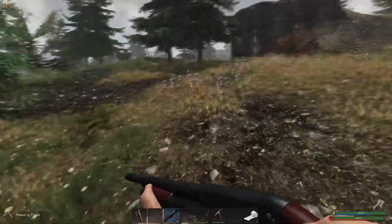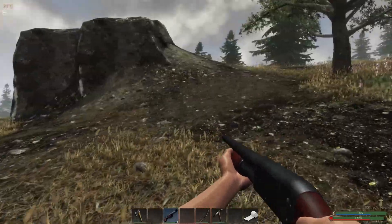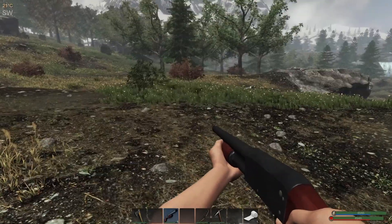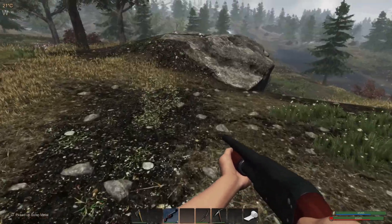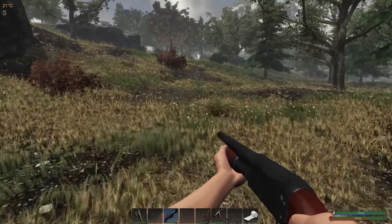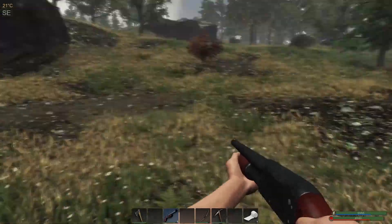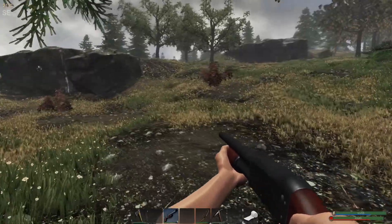Now let's try moving this way and hopefully not run into a cougar. Oh, there is a crate! Now the thing is, I'm pretty sure we are up to the 500 power right now, or at least just about. Are you serious? It disappeared on me. Damn it. That's not nice.